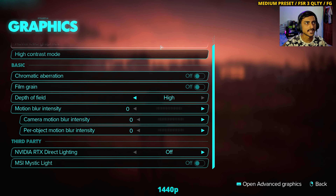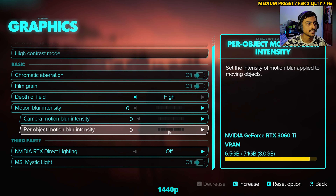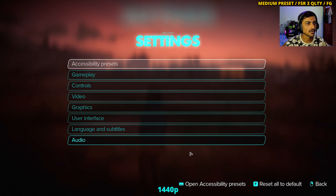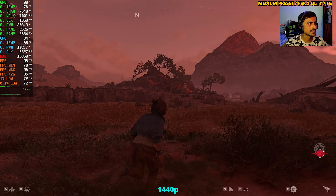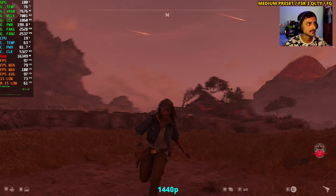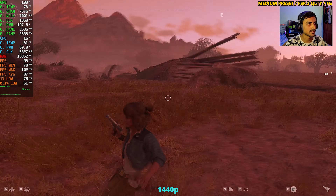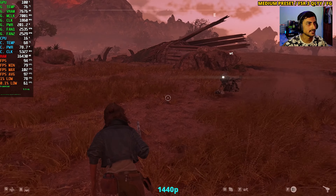I'm also testing the medium preset using FSR 3 Quality with Frame Generation. Let's see how much input delay there is in this case. It looks fine for now, getting 90 fps.